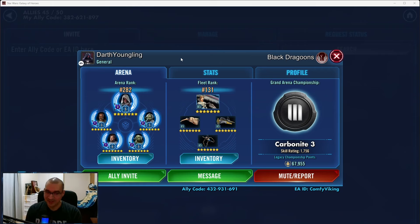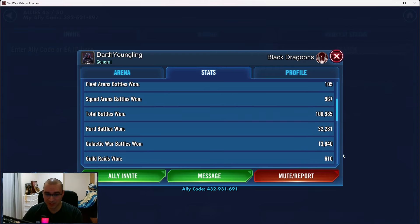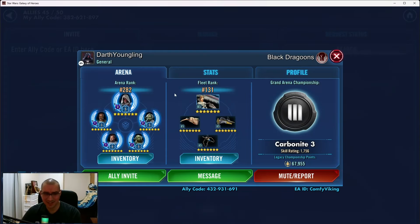So this player's the Darth Youngling with the Black Dragoons, in Carbonite 3. It's looking like this is a fairly new account. I don't see anything too large here in their arena teams. They're in Carbonite. 4.7 million GP, more than I expected, to be completely honest. 13,000 Galactic War Battles — this guy has more Galactic War Battles than I do. This is over three years' time played. Insane amount of progress.